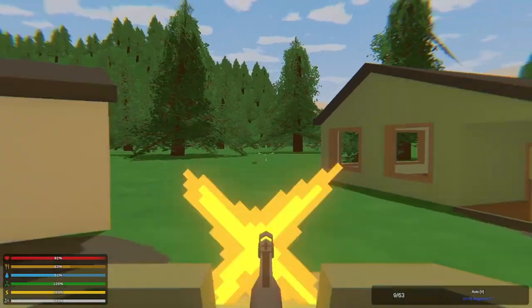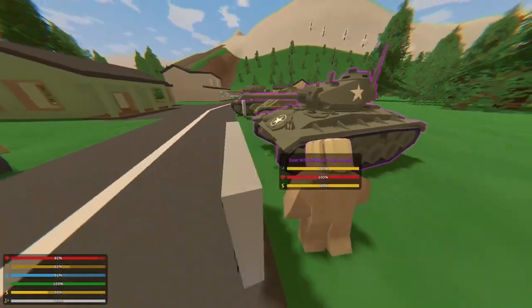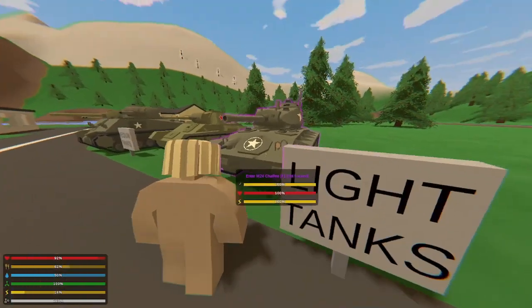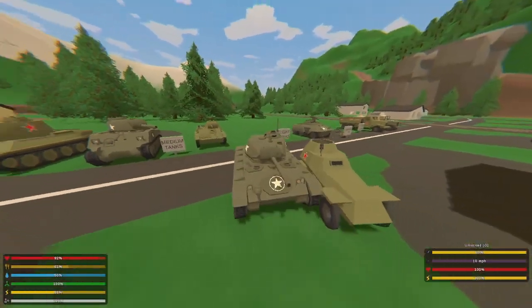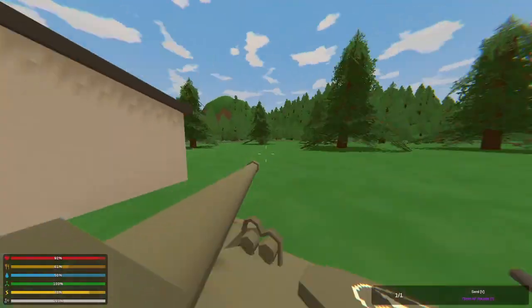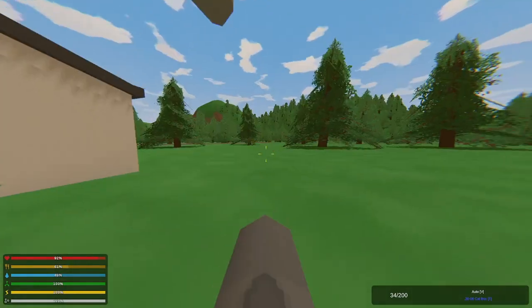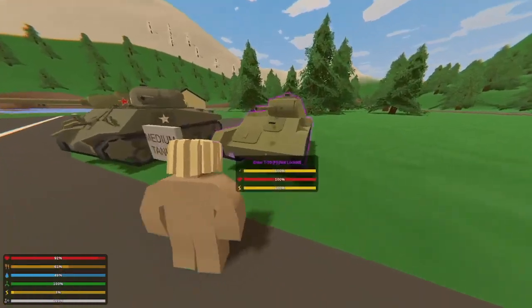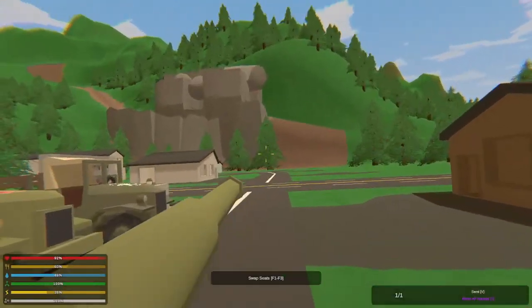Now the light tanks — they have two of each kind, though I only spawned one for reference since there are a lot of vehicles in this mod. This is the M24 Chaffee: a three-seater with a big turret gun and a smaller secondary gun. The main turret doesn't take down trees. Then the North Korean equivalent is the T-70, which is almost identical — three seats, same layout.